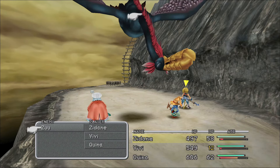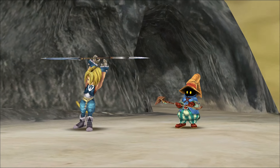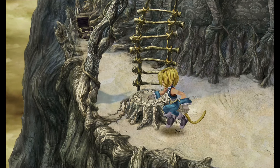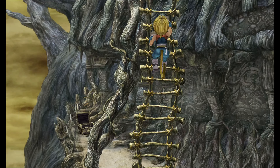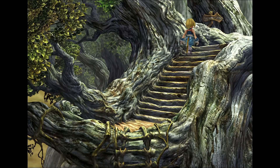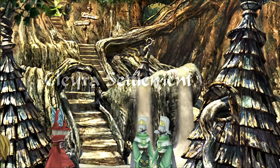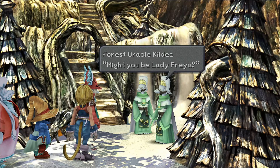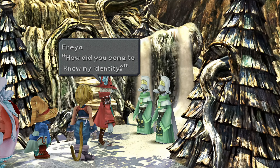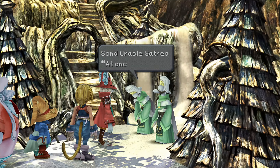God, this game is visually stunning — I cannot get over it. Oh guys, soul grains — that's not what I expected to find. Another zoo. A back attack! Let's kill him. 900 damage. They don't get any AP. I'm holding off on using an ether — maybe we'll just find a Moogle and be able to use a tent.